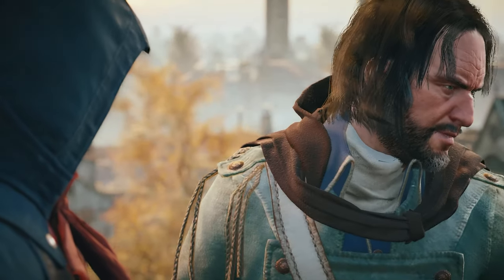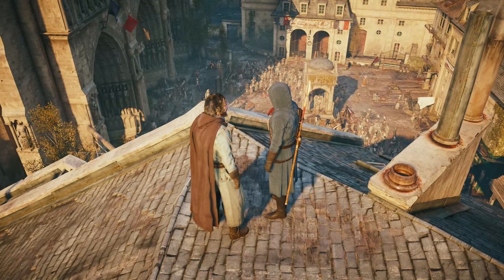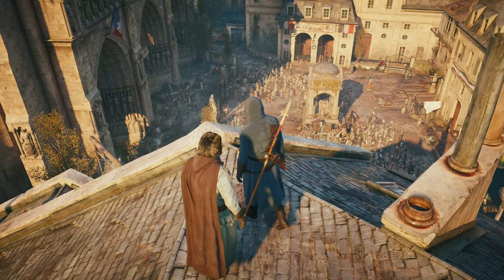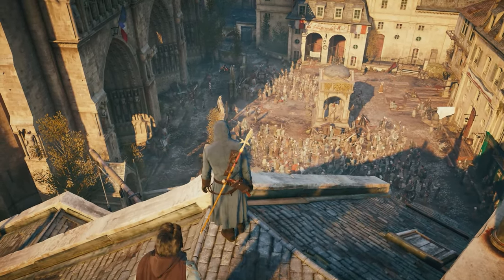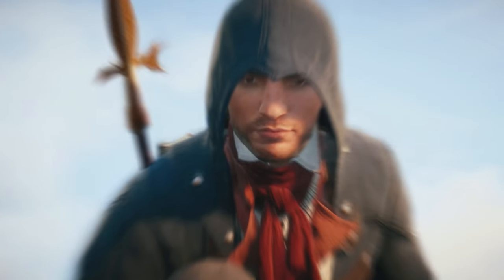Unlike most Assassin's Creed installments, Unity has only one means of transportation — your feet. Yes, there are no horses or carriages in this one. You can of course use the fast travel option once you unlock the synchronization points.